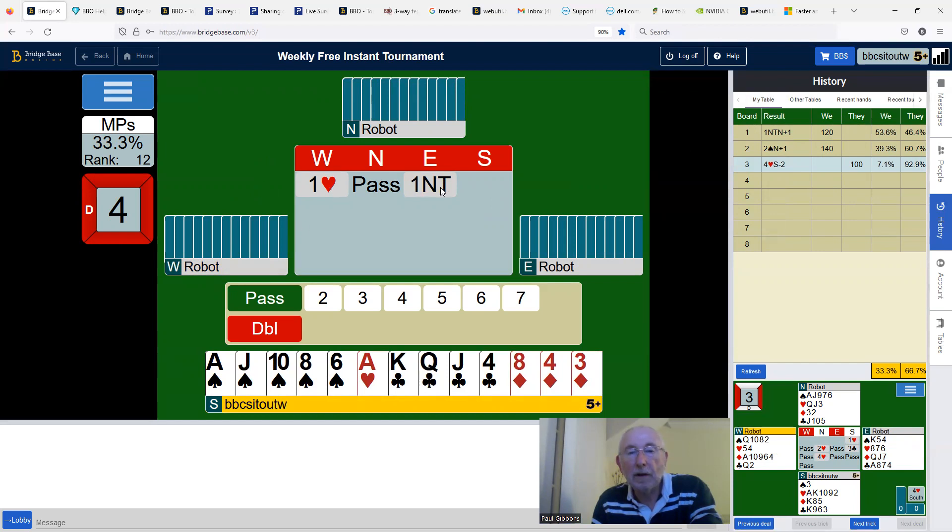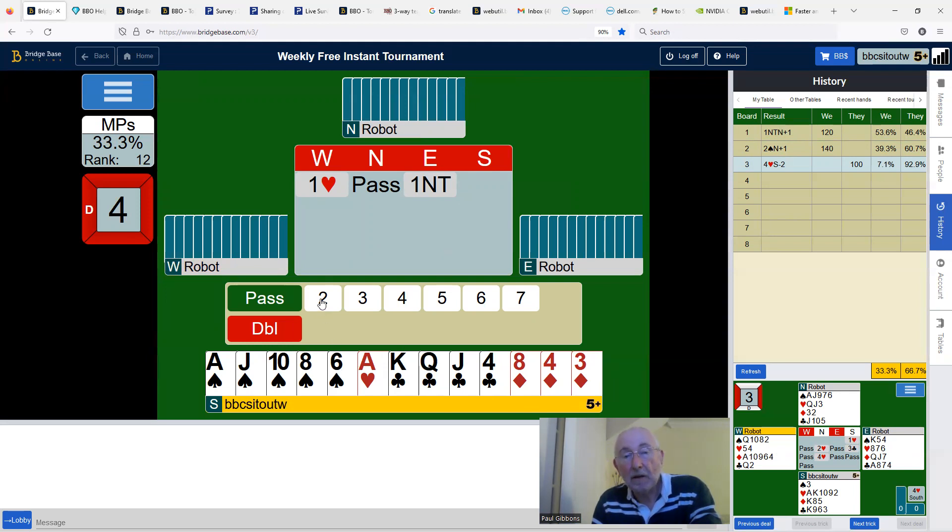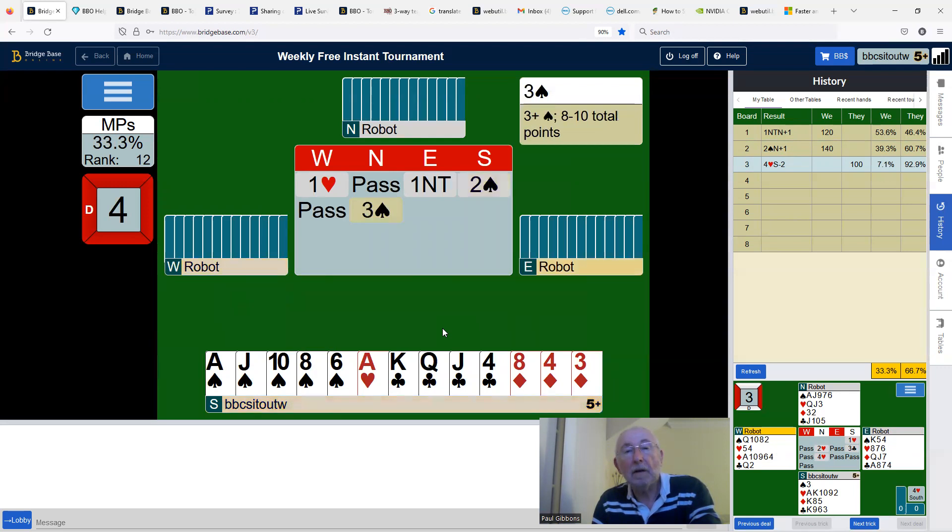One heart, one no trump from east. Here double looks a perfectly good bid, because that double of one no trump would be a take-out of hearts, showing the other three suits — which I do have. But I do have five cards in the other major. So it's better to bid your five-card major, and then you might get another chance to double to show the other two suits. If the five-card suit were a minor and you had a four-card major, I would definitely be doubling here. But you want to get your five-card major in.